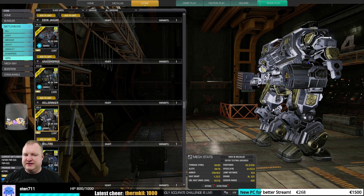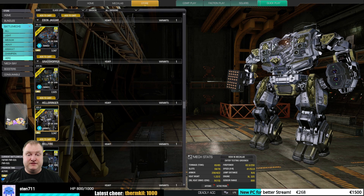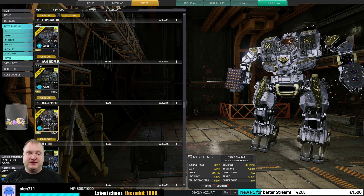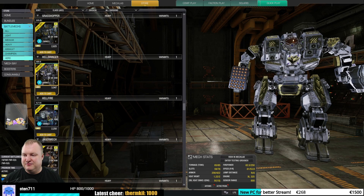We are in the very good to must-buy category with the Hellbringer Virago. You can do all sorts of Hellbringer builds on this — you have the Rocket Fist, you can do my ATM build that I showed off a few weeks ago which is very, very powerful, and of course the Laser Vomit Hellbringer builds as well. I would say this is a must-buy.